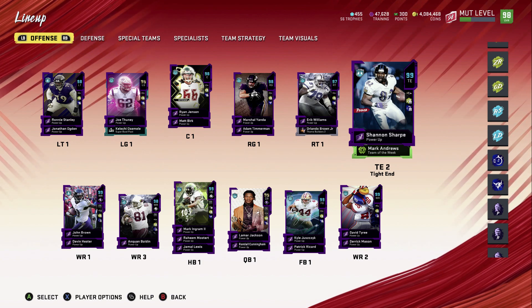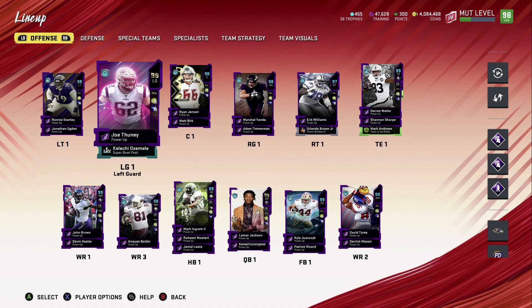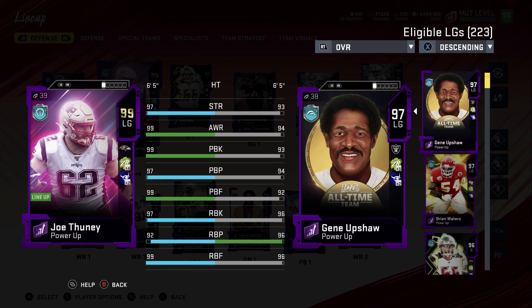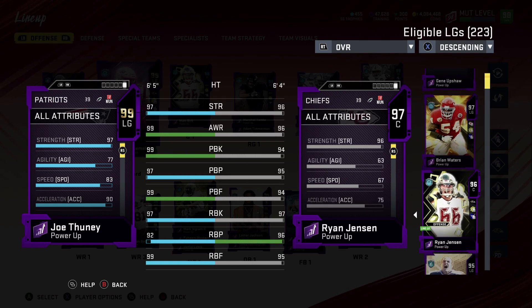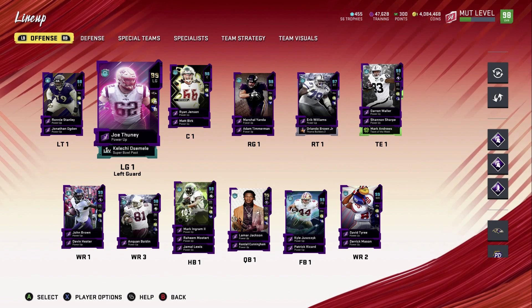We still have Darren Waller, and Shannon Sharp is now a 99 overall. We added the Madden collectible — plus one agility, plus one acceleration, plus one strength. We also have Joe Thuney; he gets any team chemistry so why not add him to the lineup. On the Ravens theme team he looks pretty good: 97 strength, 99 awareness, 99 pass block, 97 pass block power, 99 pass block finesse, 97 run block. And check his speed — 83 speed, probably the fastest left guard in the game.